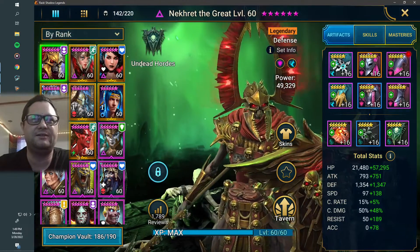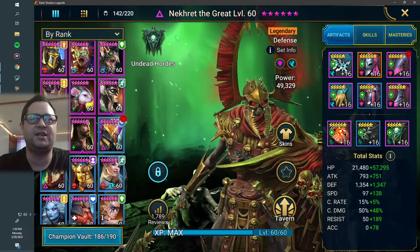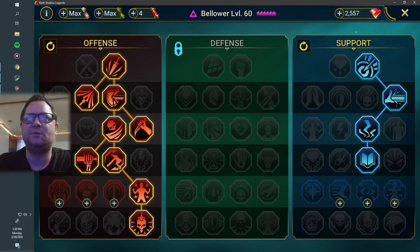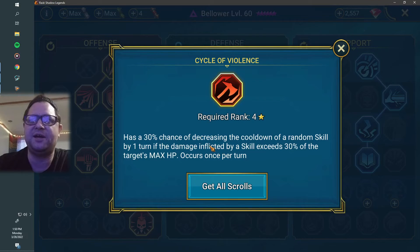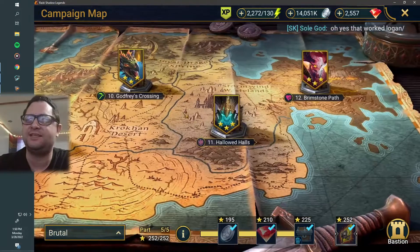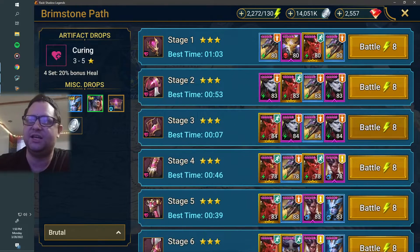Let's go into our champions real quick — override the RSL Helper — and I'll show you which one helps him get that back quite often. It's this one right here: Cycle of Violence has a 30% chance of decreasing the cooldown of a random skill by one turn if the damage of a skill exceeds 30% of the target's max HP. So you definitely want to have that on your Bellower if your damage output might not be the best with his A1. He'll definitely be able to kill the waves with his A2 and his A3 for sure.